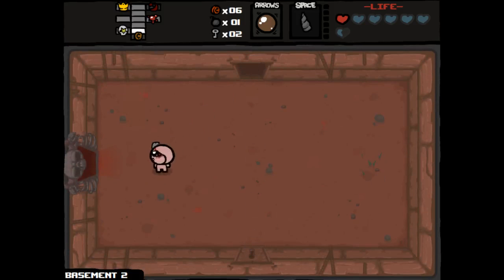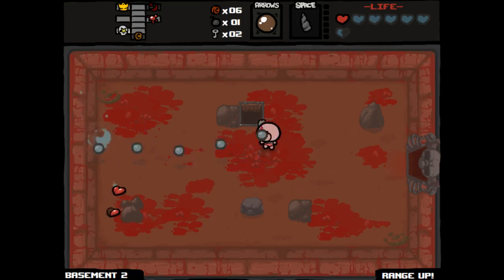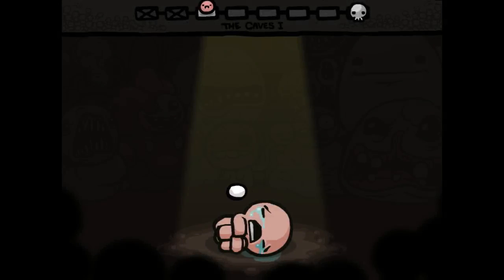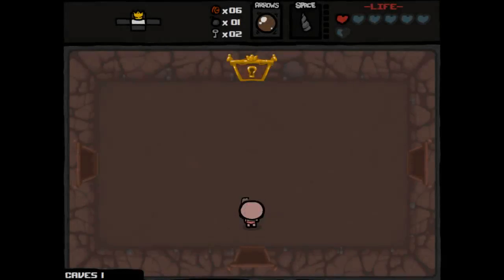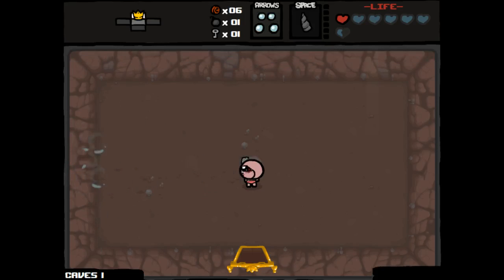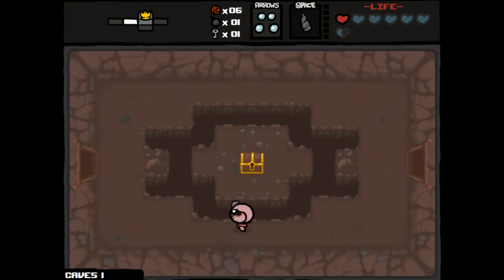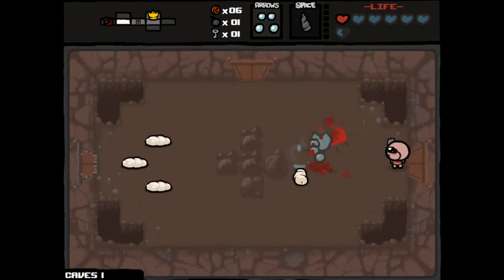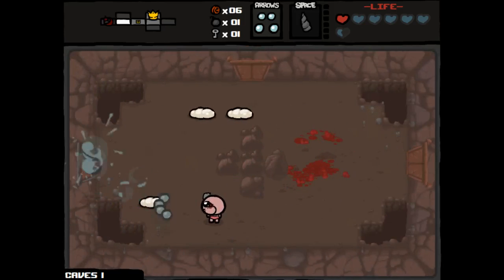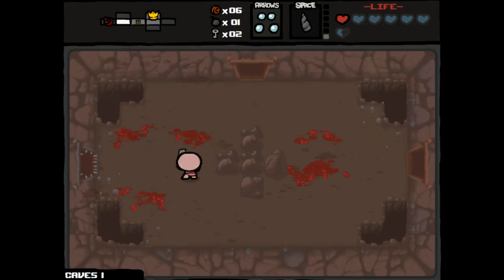Definitely need to find some health now. Let's actually get our range up too. We found our item right off the bat, which is Quad Shot. How does Quad Shot with Chocolate Milk work? I'm gonna pass on that for now. This is feeling really good. Tears up would be nice — got a rate of fire up. Got another key, excellent quality.